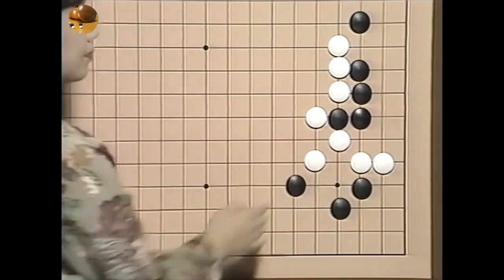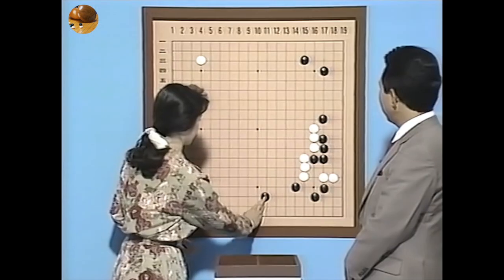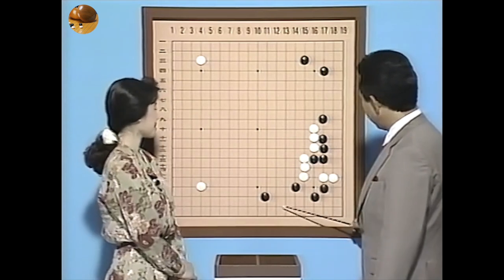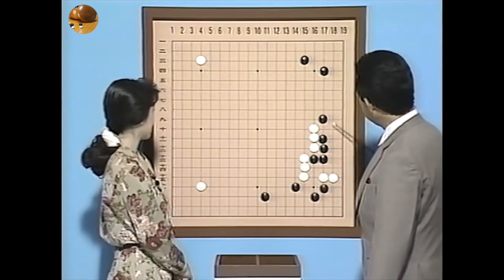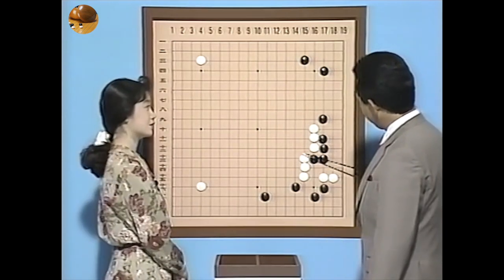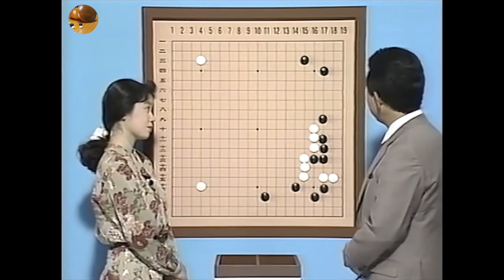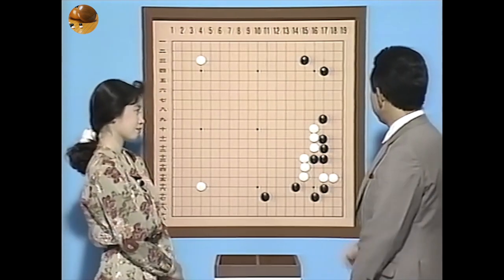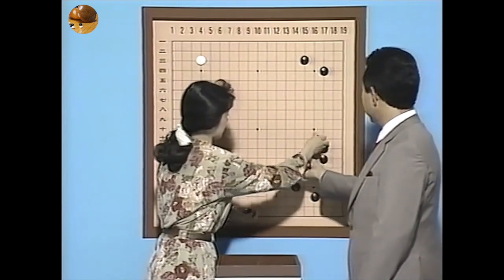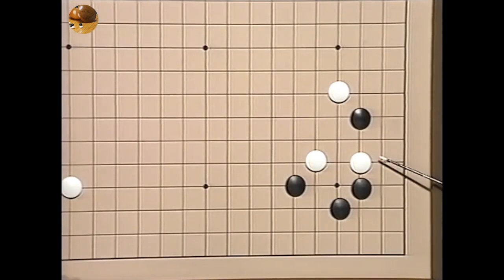ですから白もこうやるかこうやるか。こちらについてみましょうか。そうすると大ゲイマぐらいと、これでももちろん一極の方ですね。ただ黒がこちら側とこちら側と、あまり厚くはないですけども一応地をとって、そして白のこの厚みといいましても意外と場合によっては攻められる心配もあると。あまりこれでは白が落ち着かないのではないか。